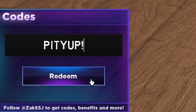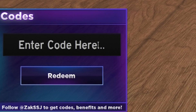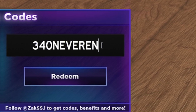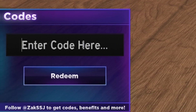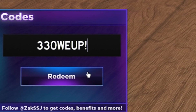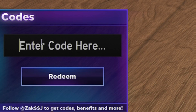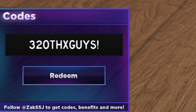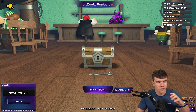Next we have code PITYUP with an exclamation mark at the end — that's P-I-T-Y-U-P. That one's expired unfortunately. Then we'll try code 320THXGYS — that's 320-T-H-X-G-Y-S. Click on Redeem. As you can see, I've already redeemed that code. That's going to be it for the codes in this video.